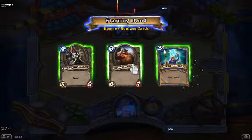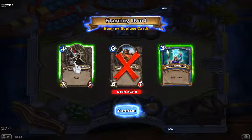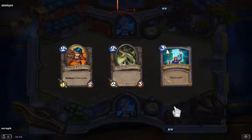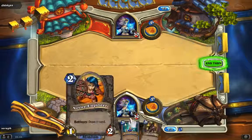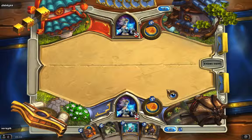Our opening hand — what I always do is replace cards that cost too many mana. I'm going to replace this one and this one. I want some turn two or turn three drops, and we've got them. We are starting first but can't play any card, so just going to end turn here.